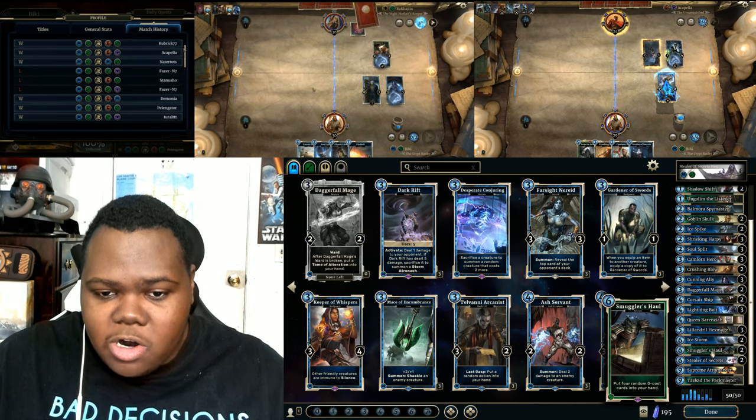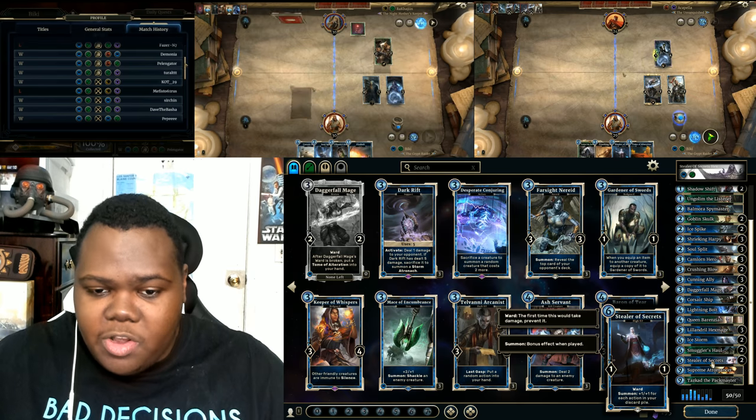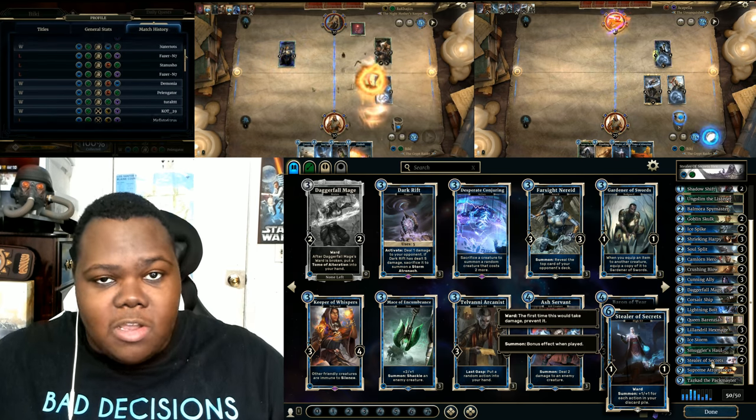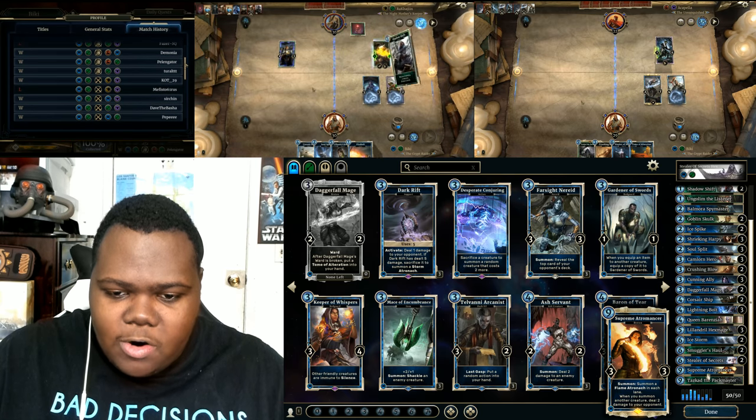The next big card in this deck is Smuggler Hall. Smuggler Hall combos really well with cards like Hex Mage and with Stellar of Secrets right here, powering her up. Every single card in the discard pile powers her up when she gets summoned.